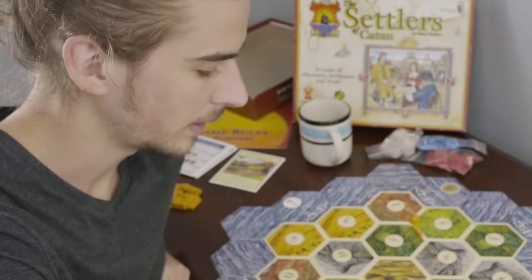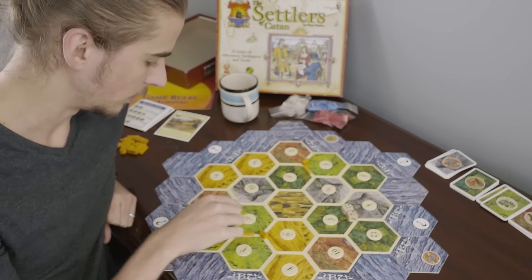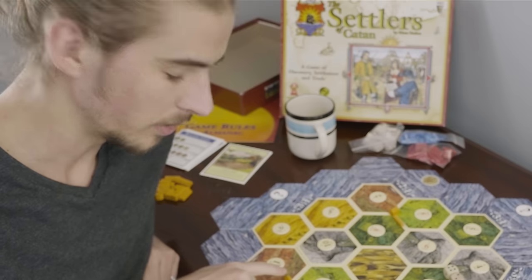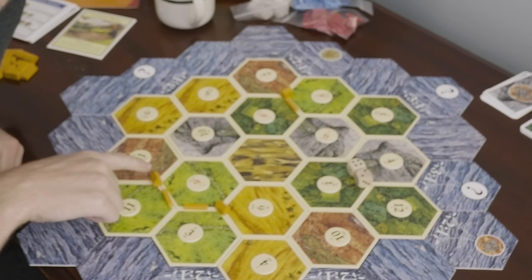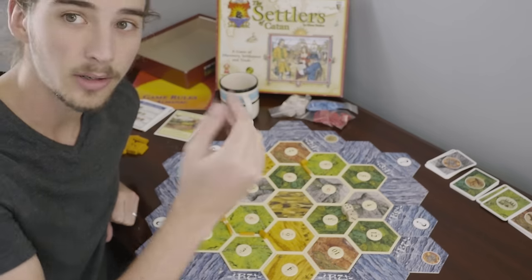At the beginning of your turn, you'll roll the dice. That's a six. And you look and see if you've built a house along any tiles with that number. I've built a settlement here and here, and this tile right here is a six, so I'll get two sheep.